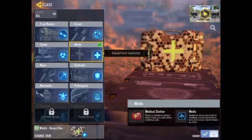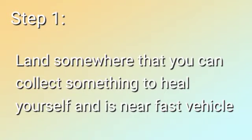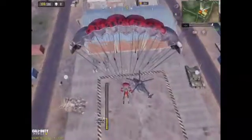Step one: land somewhere that you can collect healing items and also have access to a fast vehicle — in my case that's going to be a helicopter.